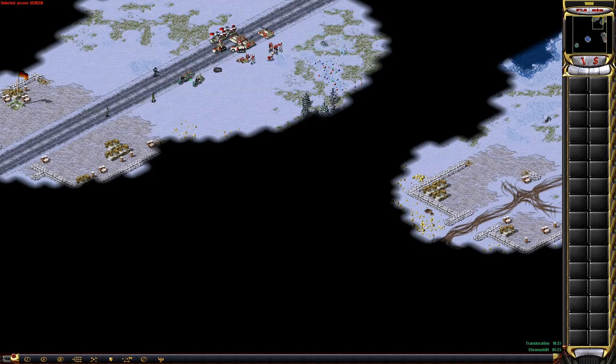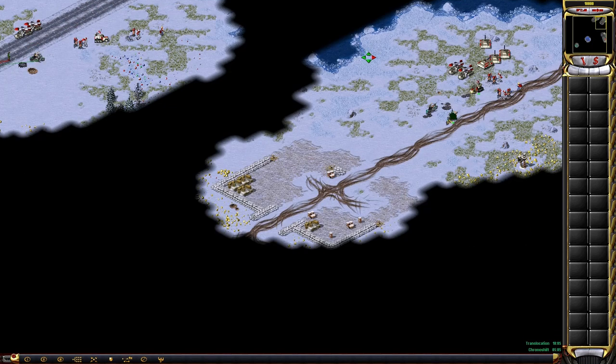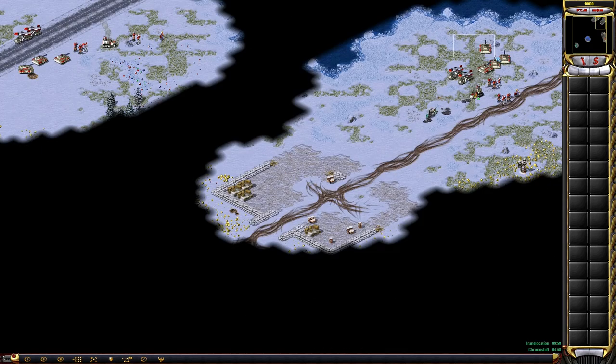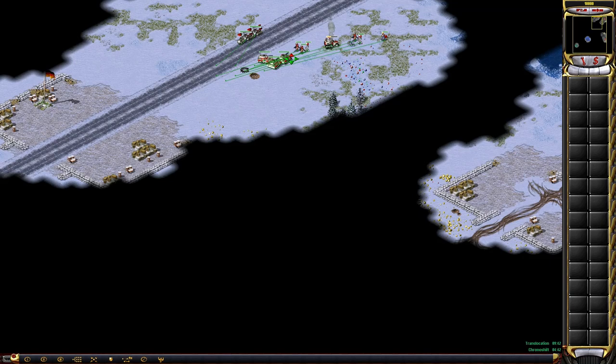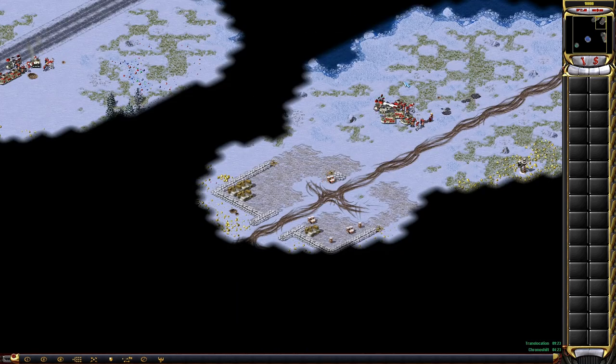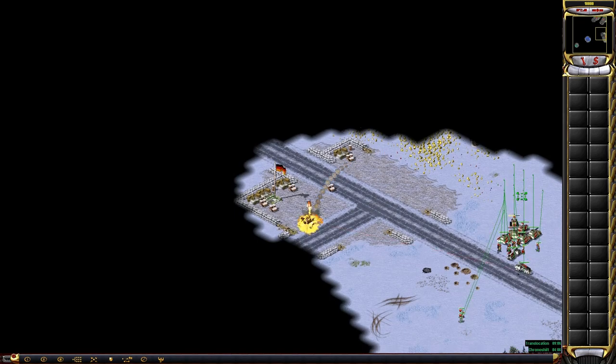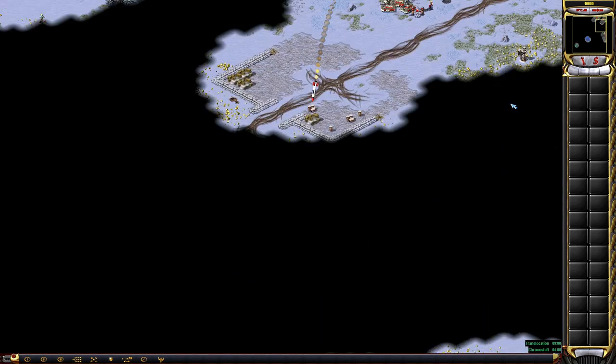I have the information. Commander, unit lost. Attacking. Unit promoted. Ready, Comrade. What is the mission? Unit lost. Moving. Armed for destruction. Do you have a plan? Conscript reporting. Armed for destruction. Missile launch confirmed. V3 launch unit. Missile launch confirmed. Warhead primed. Moving. Location confirmed.